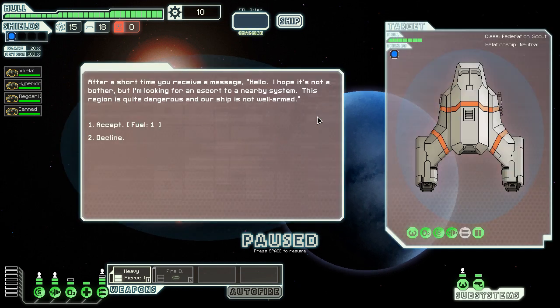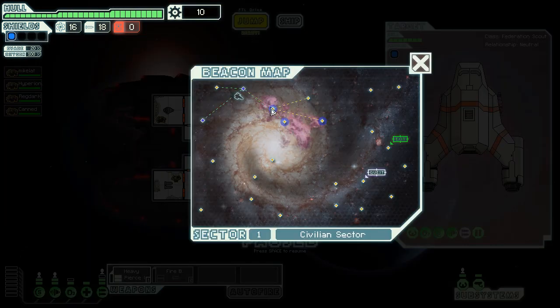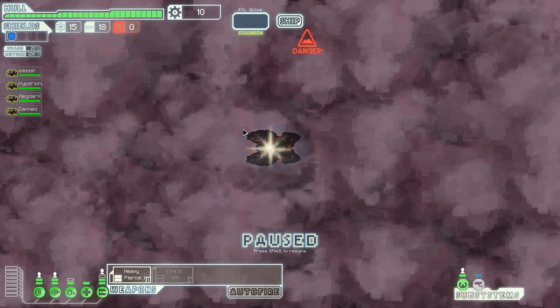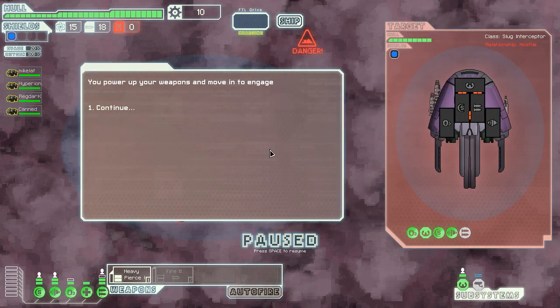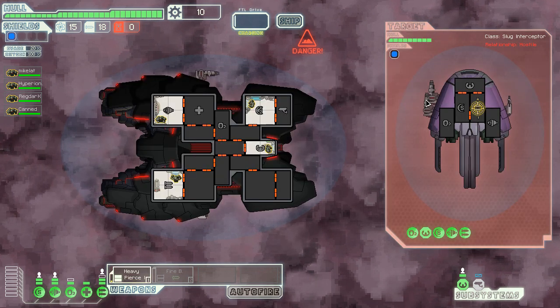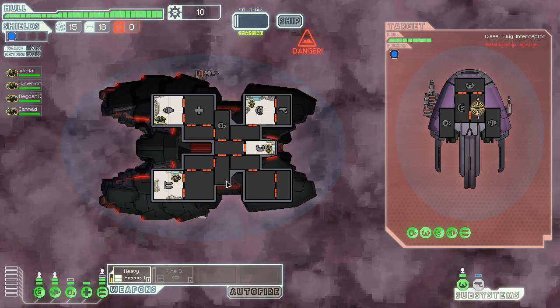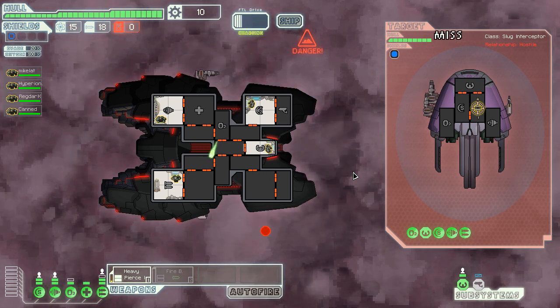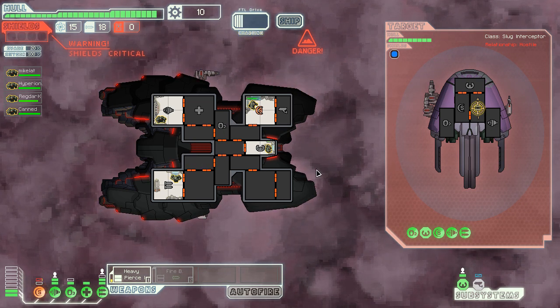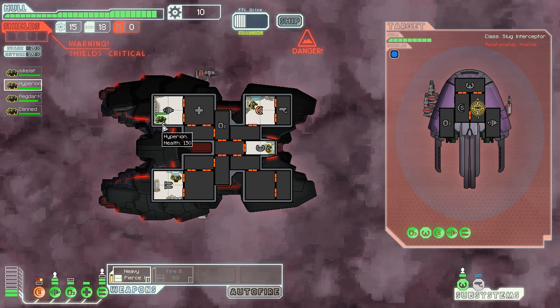This guy wants to be escorted, so I'll accept that. One fuel — might as well, might be a trap. There's a smuggler nearby trying to stay away from the beacon, so let's go attack him. Power up my weapons. Holy shit, he's got a lot of lasers — that's not good. Regardless, I missed mine and my shields went down. The thing about the Rock people is they're very good at combat — they have 150 HP.